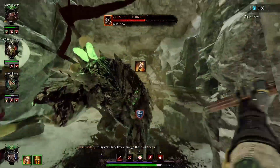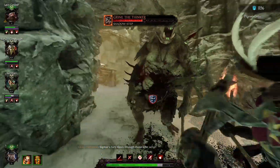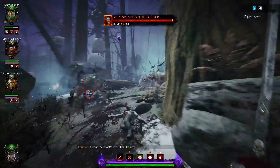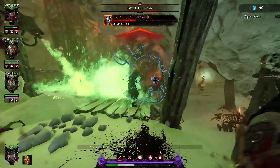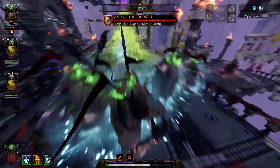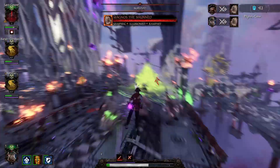Vermintide 2's grudge marks update gave us fun attributes for tough monsters and made fighting them interesting and exciting. One of the more unique attributes is the illusionist attribute. But why is it that sometimes grudge mark monsters with the illusionist attribute are a walk in the park, and sometimes they give us waking nightmares?